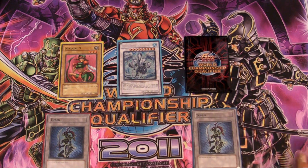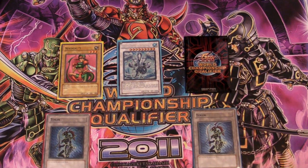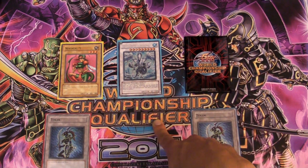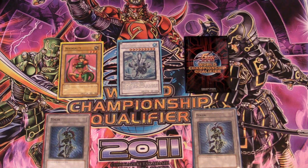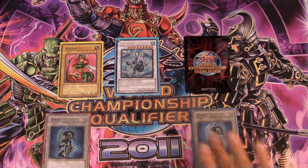Thank you very much everyone for watching this whole segment. I hope it helped and showed you some Synchros you maybe didn't have room to run, but now realize you want to check out against the new meta. Trishula is very good against Dark World decks — when you get to remove a Grapha, and maybe they have another Grapha in the graveyard, that's pretty good. Or maybe you want to remove their Field Spell. Trishula is very good in this format, removing those Agents — just overall too good of a card not to be running.